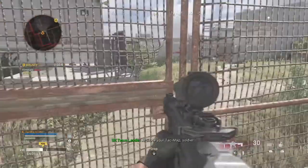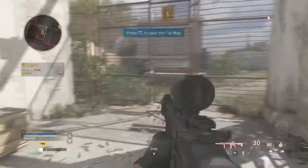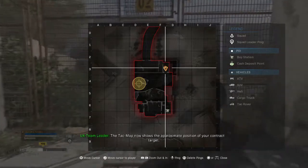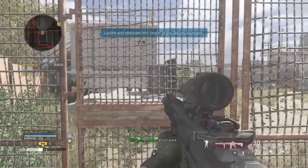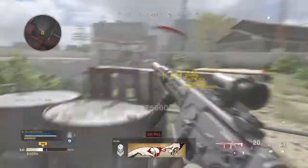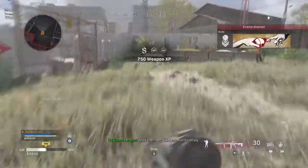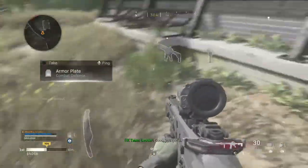Activate your attack map, soldier. The attack map now shows the approximate position of your contract target — good work. Hunt down your target in the next area. That contract paid you handsomely — grab the target cash. Good, you got it.